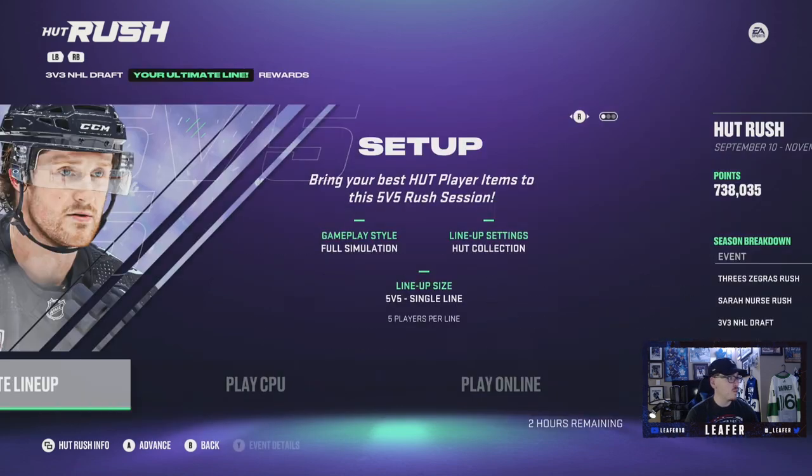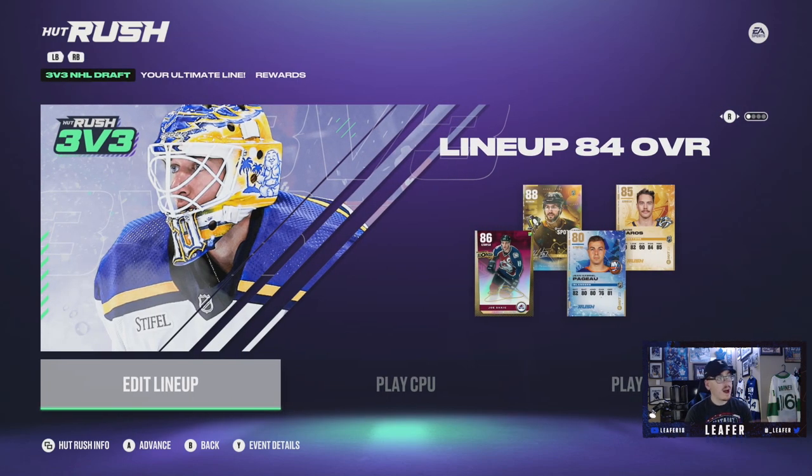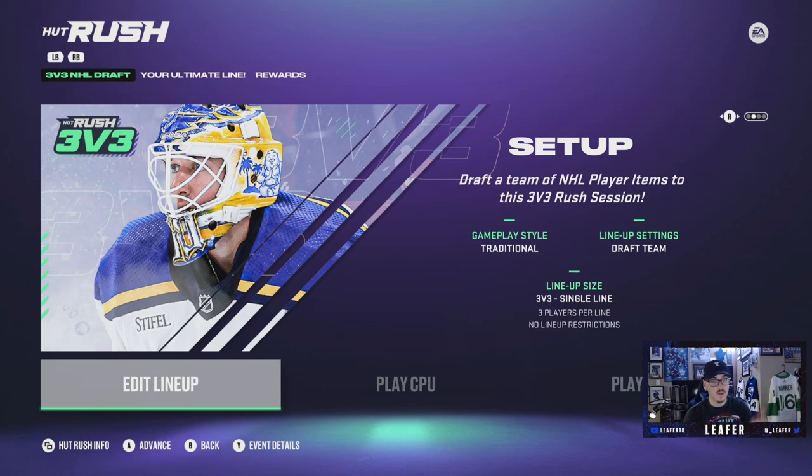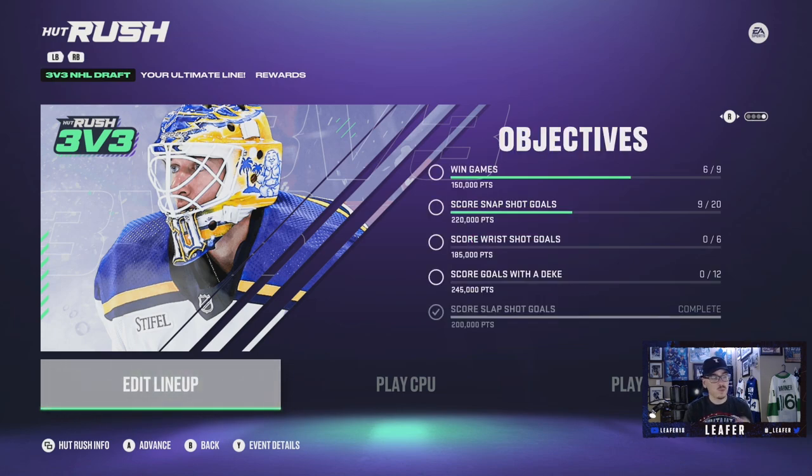HUT Rush is a great way to get more free packs, free coins, and free collectibles just by grinding against a computer or people online. The good thing about this mode is some modes will have you create your own lineup with players from your collection, while others you will draft. You can draft players like Sakic, the 88 Letang, and others they give you. I think those are the main ways to get free packs, free coins, and free collectibles without spending a dime on this game.